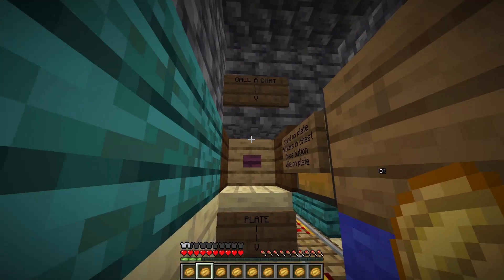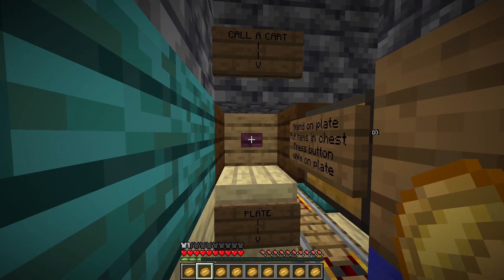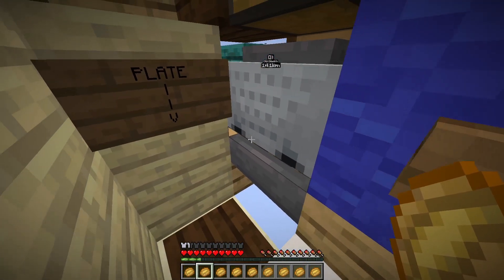The cart actually isn't here right now, so what I need to do is press this button that says 'call the cart.' When I press it you'll hear a bell ringing, and then as you can see the cart is going to be brought to us just like so — this is the call-the-cart system.